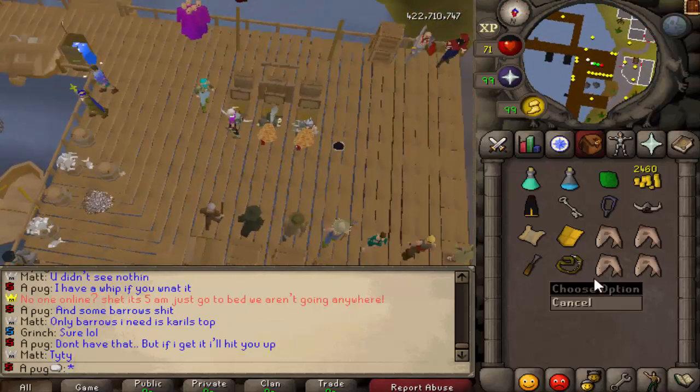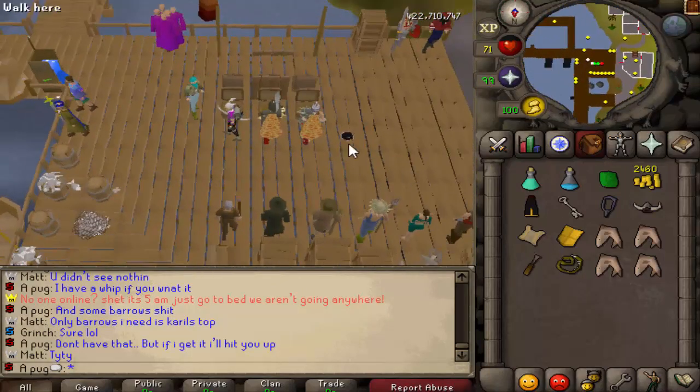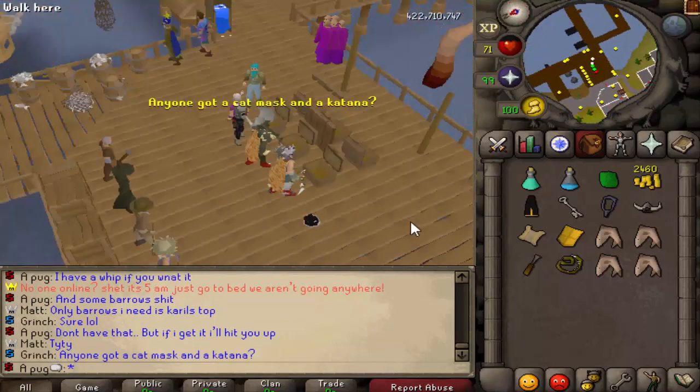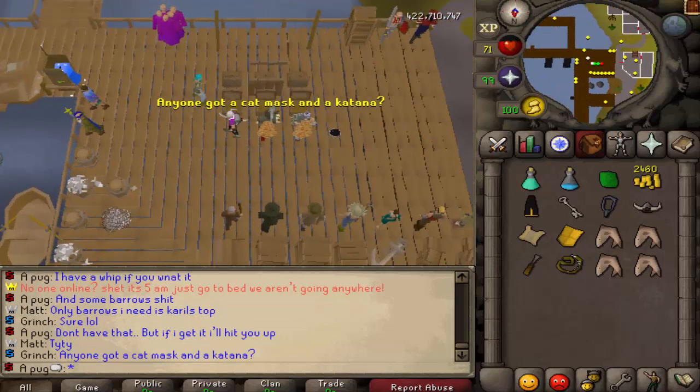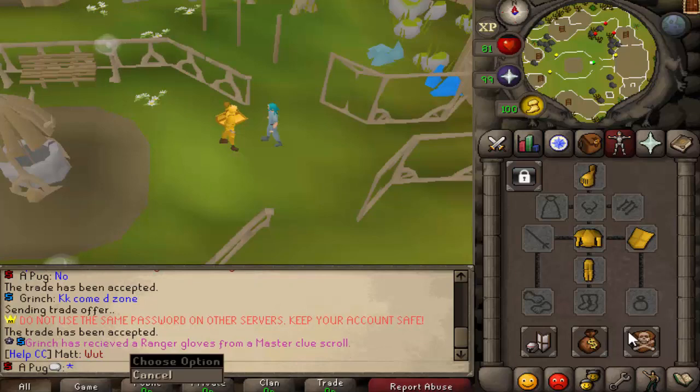The tentacle whip doesn't degrade - it has a check option but it won't do anything. I don't really like taking donations, but he's Matt and as you can see he's rocking a tentacle whip himself, so I'll take it. Now I'm borrowing a lot of pieces from Grinch - and he just got ranger gloves, nice man.